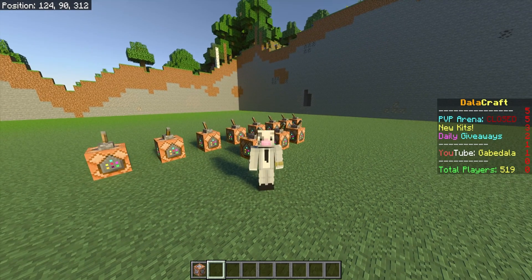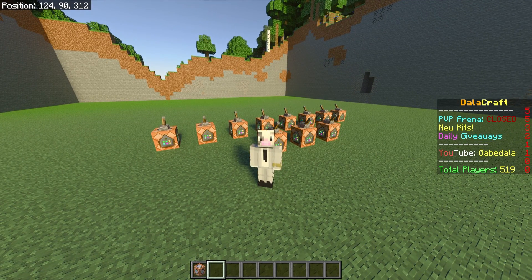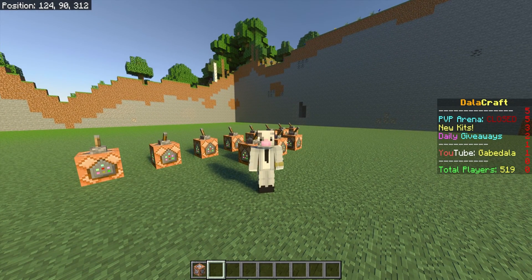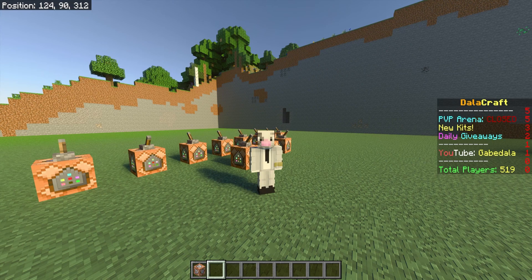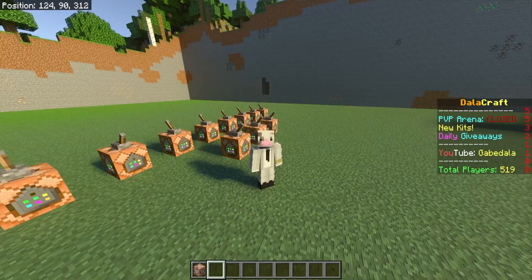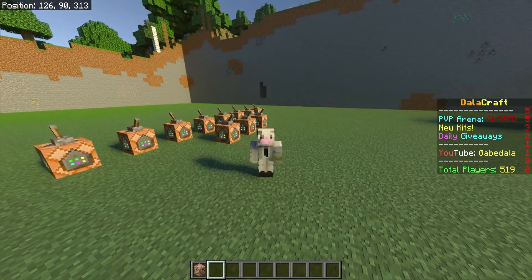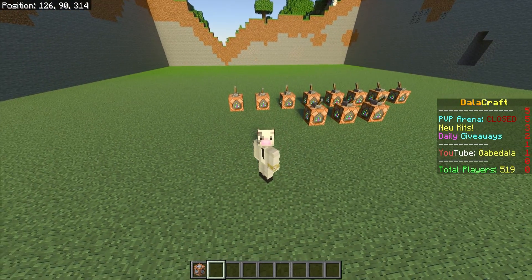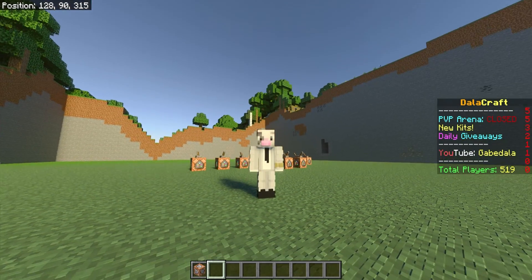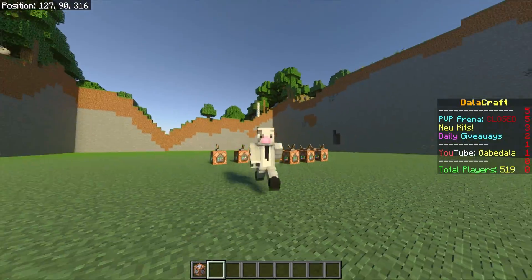Reminder that this scoreboard is showing to the whole server. You are not able to do personal stats like money, kills, deaths, or anything like that — this scoreboard is only for server stats. You could show the PVP arena status, new kits, giveaways, crate keys, a YouTube or Discord link, total players — anything like that. If you guys have any issues or questions, leave them down in the comments below. YouTube is recommending this video on my page so go check it out. My name is Gabe and I'm out.